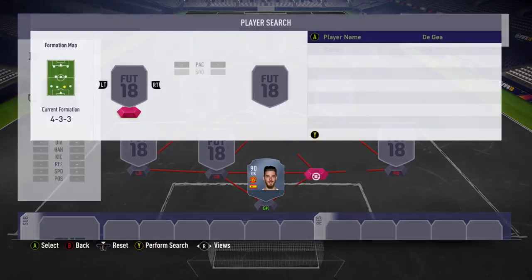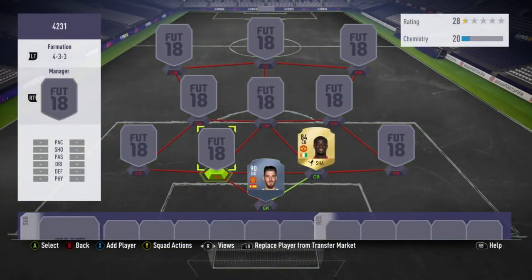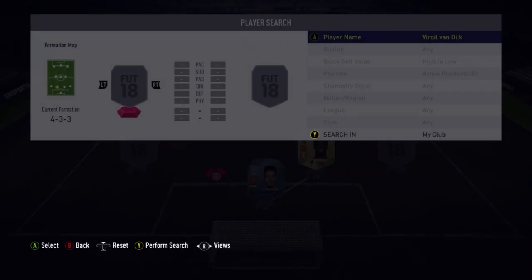Going with the two centre-backs, and they are the two centre-backs that I actually had in my 40-0 team. And that is Bailly — absolutely incredible. Just look at those stats: 78 pace, 84 defending, 84 physical. Good work rates with medium height, and he's just overall an absolute tank. You'll see him in most pro players' teams — they will normally have a Ferdinand and a Bailly, or a Maldini and a Bailly. He's literally just that damn good.